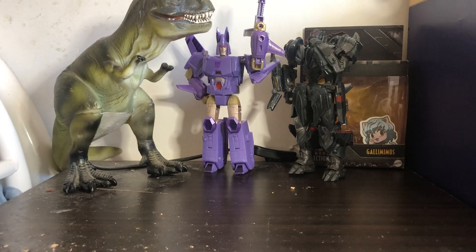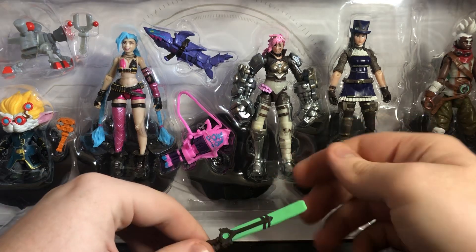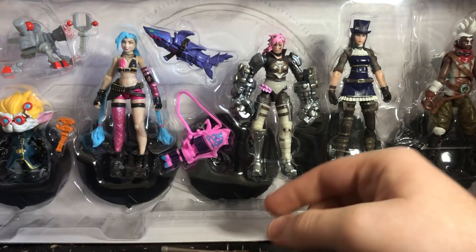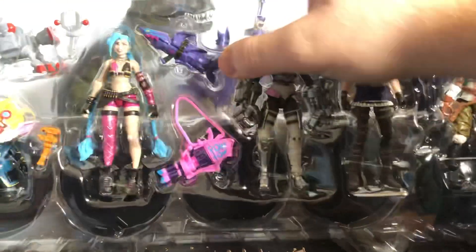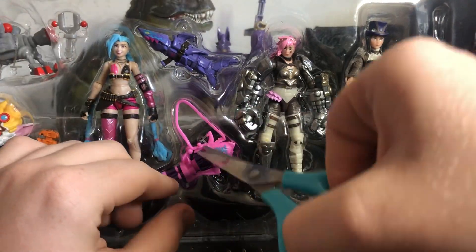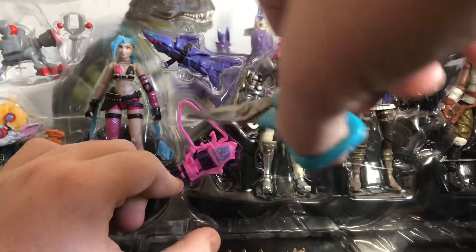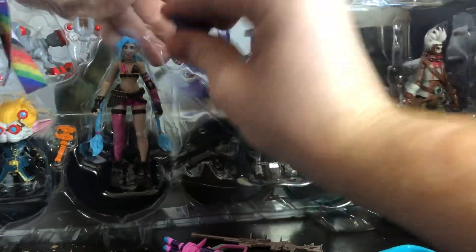Alright, let's get on to the stuff in the packaging. The weapons are falling out straight away. We have a sniper rifle and a sword, but let's get these characters out of the packaging before we look at everything first. I have the scissors, so let's start snipping all the things here and I'll try not to cut Powder's minigun.